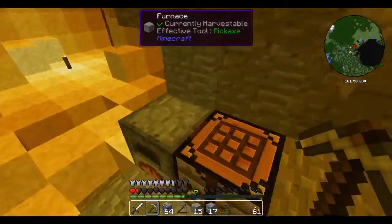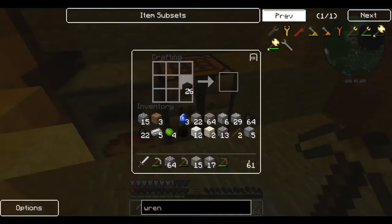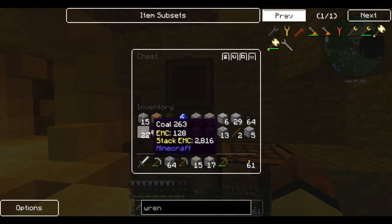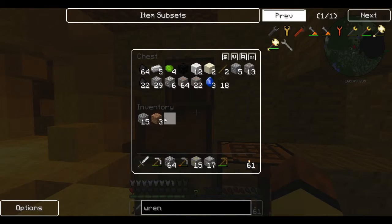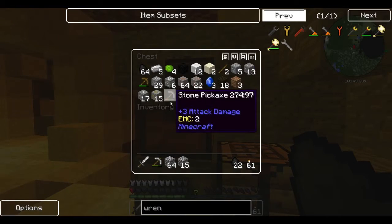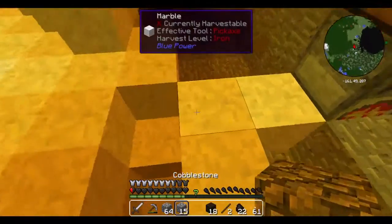I just asked to die and I'm right next to lava — I probably shouldn't ask to die and be next to lava at the same time. I'll put my stuff in a chest. The game does not want to put me out of my misery. Maybe I should keep this stone pickaxe on — okay, time to die, fall damage.